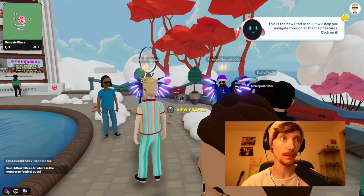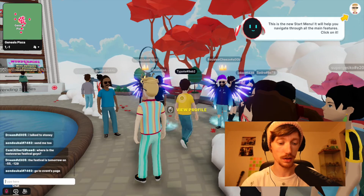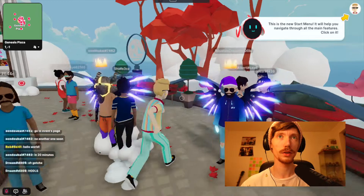You can toggle here to turn the mic on. Now the mic is on — and mic is off. The chat box is here. Let's make sure everyone knows that we're here. So yeah, Genesis Plaza — this is where everyone lands.